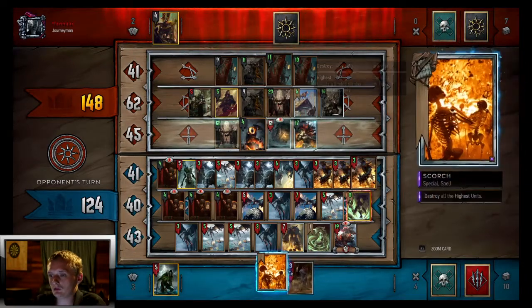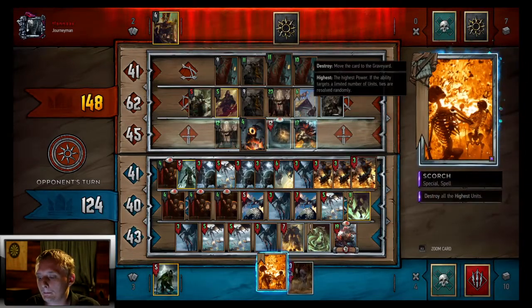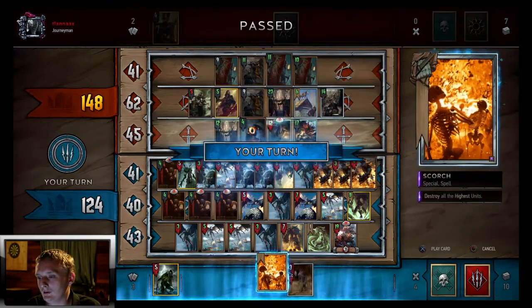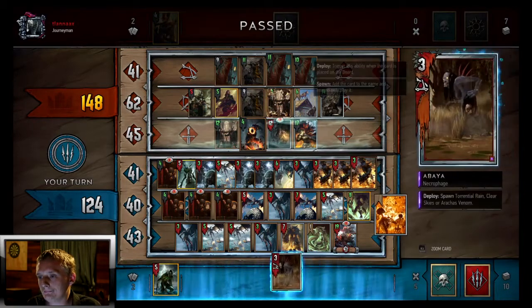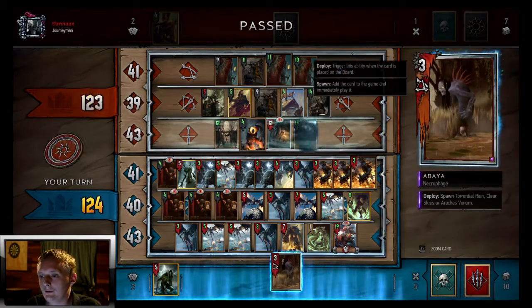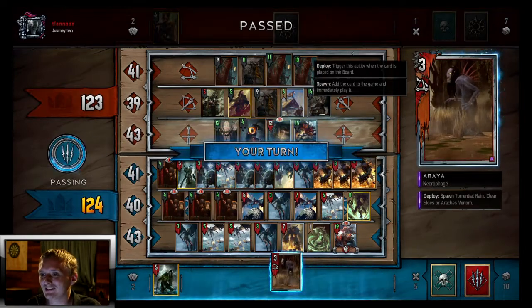If he passes we can just Scorch and win. There's the pass — nice. We'll Scorch and take round one, just barely. We got the carryover and stuff, so we could just dry-pass him. We'll see what we draw into.